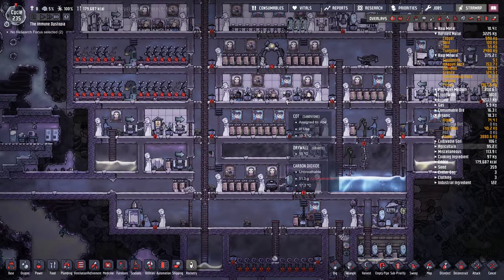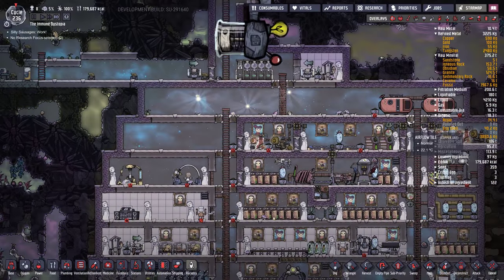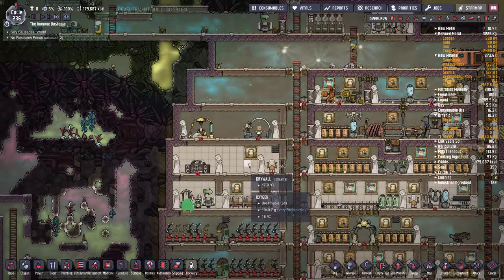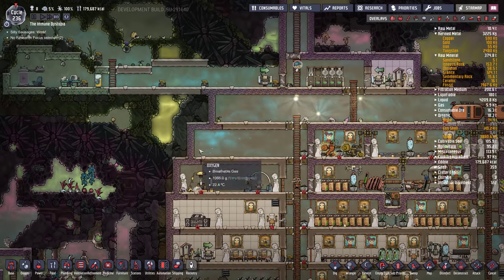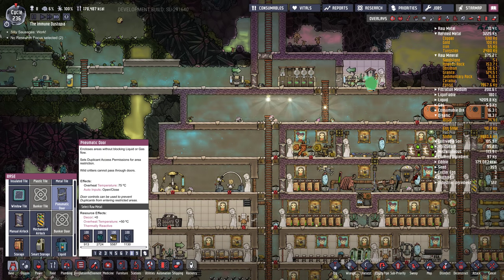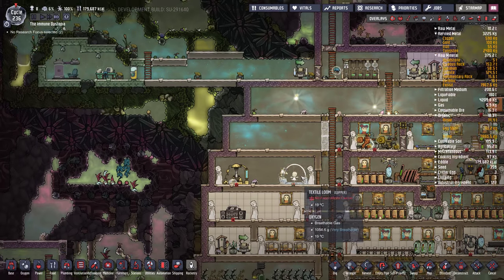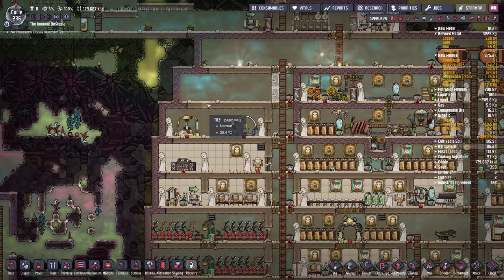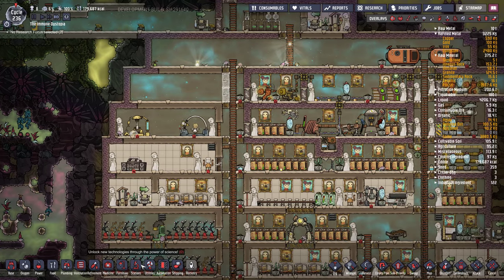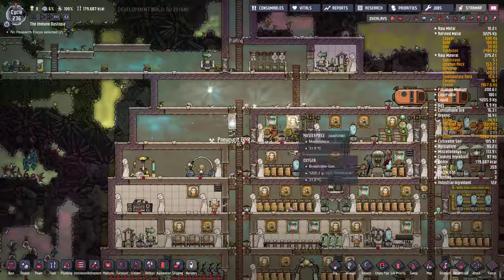We've got hatches running around the base. I would probably make a hatch ranching room. There doesn't seem to be a really good spot for it at the moment. I'd probably just stick them in this little room here and maybe extend it out — we could poke a hole and extend this so it's a ranch room. That just keeps them from eating all the stuff in the base.